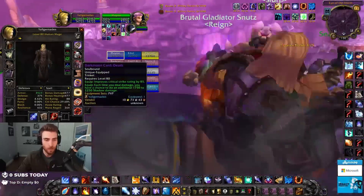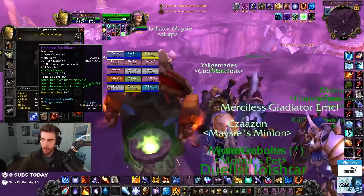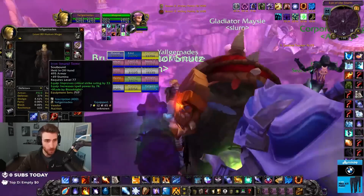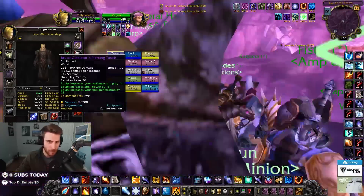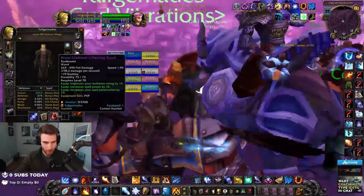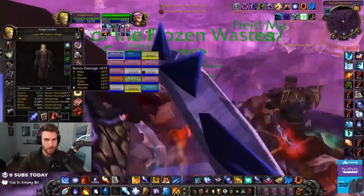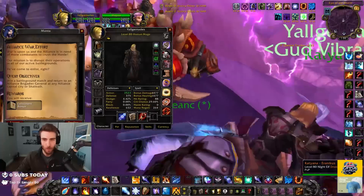I bought my BIS trinkets: Darkmoon Card Berserker and Darkmoon Card Death. I bought this weapon for 1,000 gold — the Titansteel Spellblade. I originally thought I would have to get into Naxxramas 10 to get a weapon, but this was just on the auction house. Same with the offhand. And then I bought the Brutal Gladiator's Piercing Touch for like 4,000–5,000 honor so I could have a little spell pen. I fully enchanted all my gear, and my stats are actually really good — over 600 resilience, decent spell power, good crit. I'm basically arena ready.